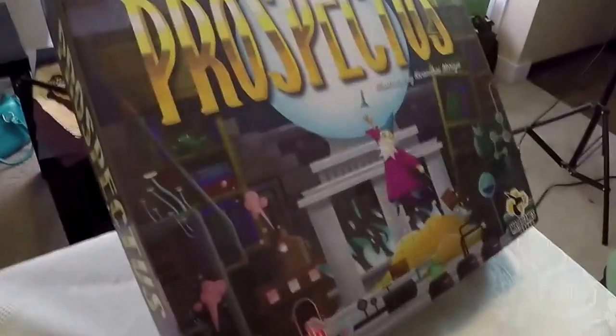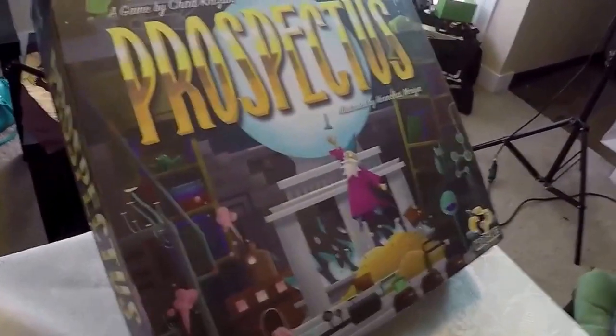Next we have Prospectus. This one was done by Chad Krizan — I just know him as Chatty Boy Online. He works with BGG, and this is his first game. It's Mr. B Games and Fun Again Games, and I'm really excited to try it. It has a cube tower, kind of like a regular cube tower, but they made it in the shape of a giant crystal ball — like a plastic crystal ball. I read through the rules but haven't played it yet, and it's been traveling around in my game bag for like a week and a half.